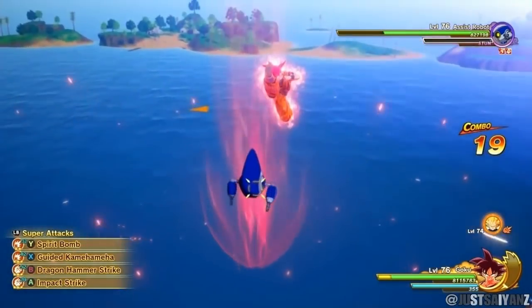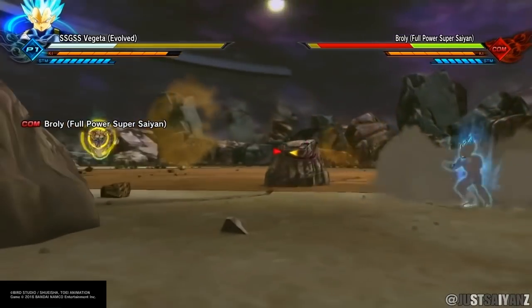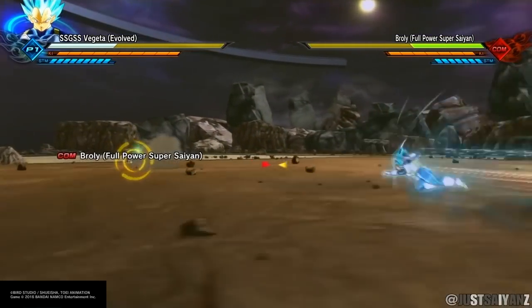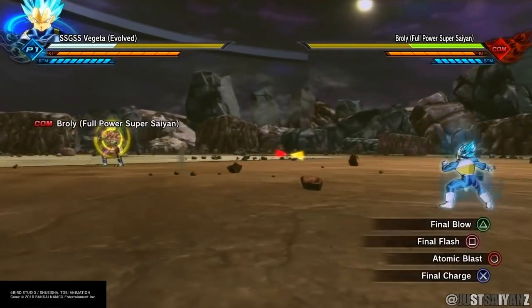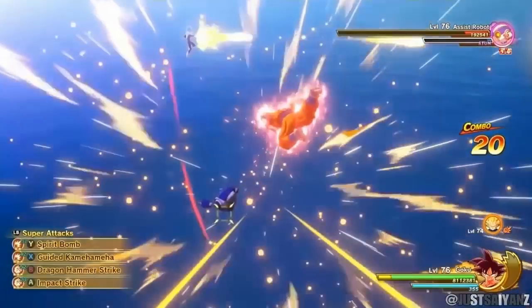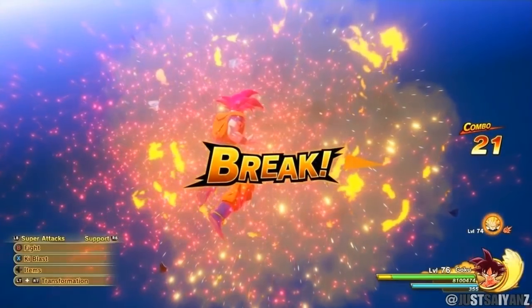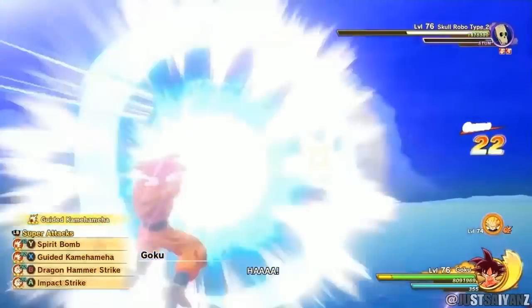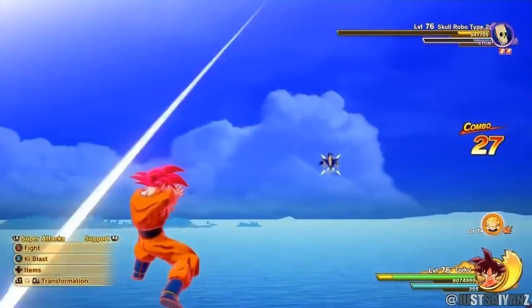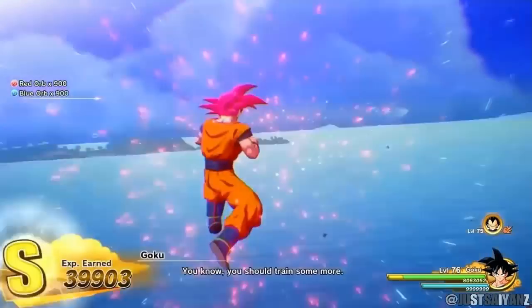Let me know what you guys think about that in the comments. The next move I want to add to the list is the Atomic Blast. This attack is already in Kakarot, but it's story-based and only available for Majin Vegeta. I think giving Atomic Blast to Super Saiyan Blue Vegeta — or possibly Blue Evolution Vegeta — would be a great addition.